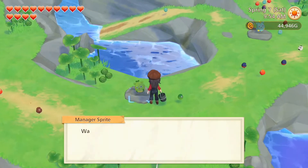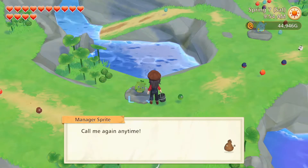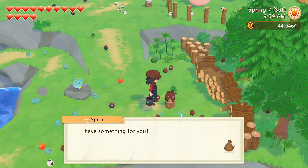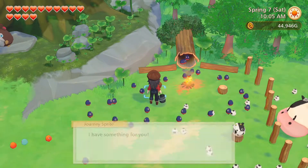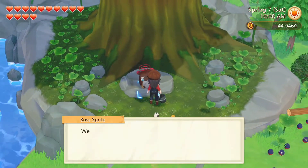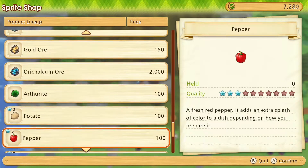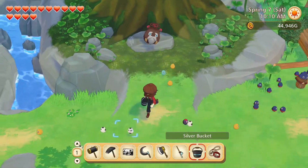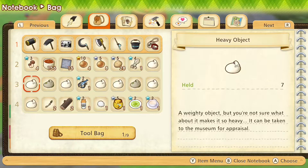Let's go and see the earth sprites. We have two new followers. And what do they have for us? Bigfin reef squid and giant freshwater prawn. Buffalo milk and rabbit fur. Horsetail and honey. And at the shop — any new crops or seedlings? Nope.